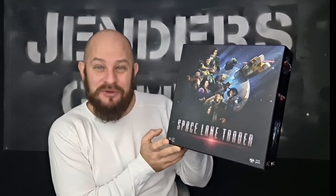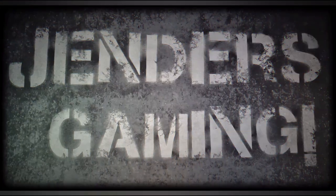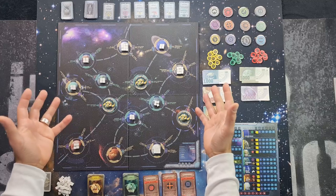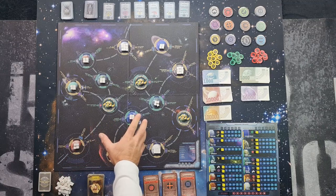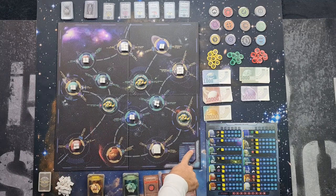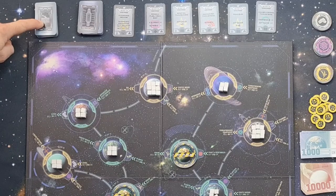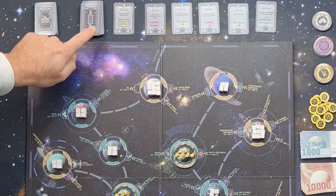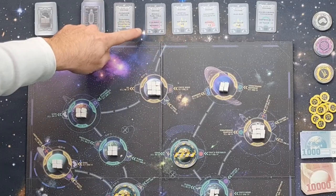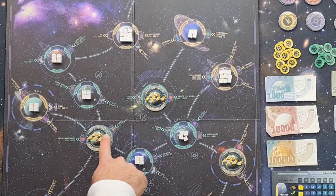I'm going to show you the setup of this game and give you an overview of the gameplay. In the middle of the playing area we have put the big board. If you are a beginner you should start with the Terra side, and once you become more advanced you can flip it over to the Omega side. Up here we have shuffled the debris cards, shuffled the equipment cards, found the cloaking device and put it next to the equipment deck, and put up five random equipment cards.